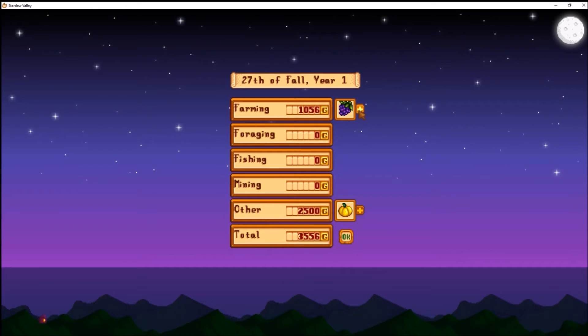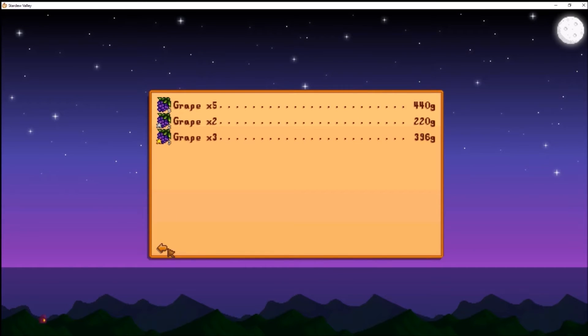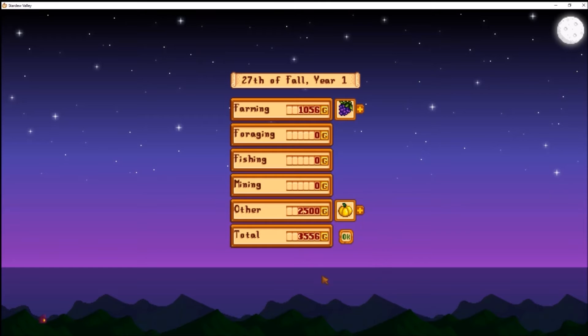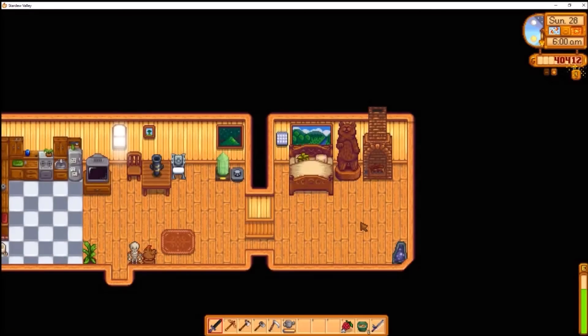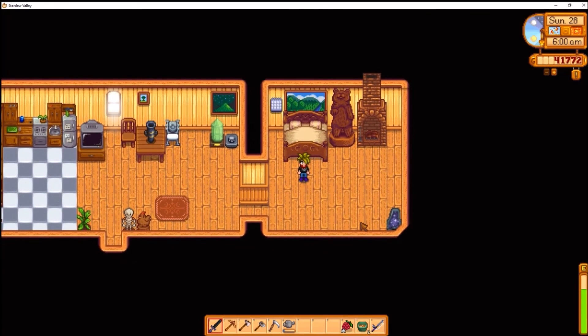3,500 gold for the grapes that were ready and 2,500 gold for the golden pumpkin — which is basically why we got that rare scarecrow half off. No level ups or anything, so I will see you guys next time in the next episode of Stardew Valley.